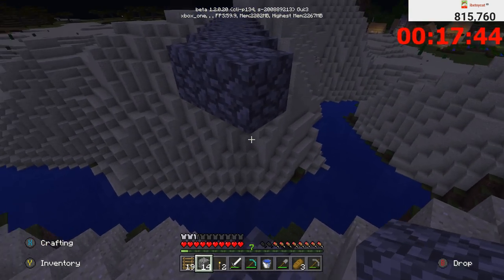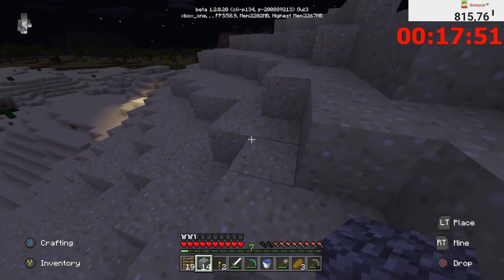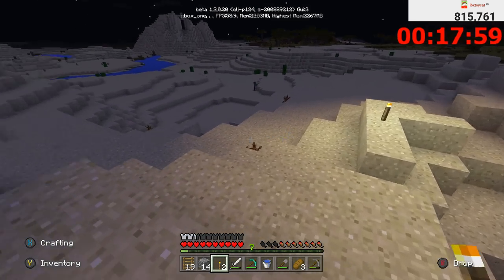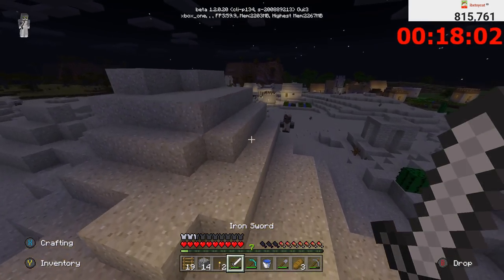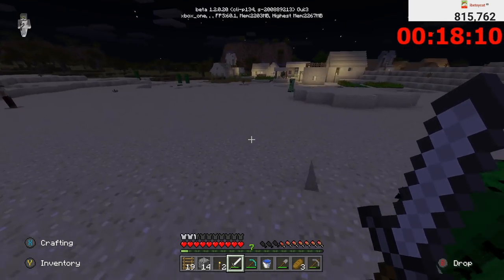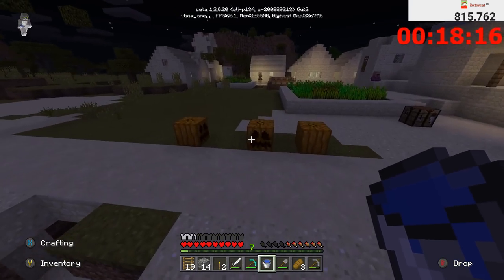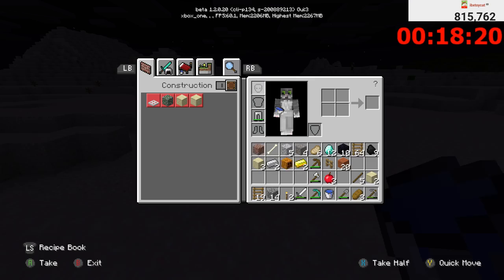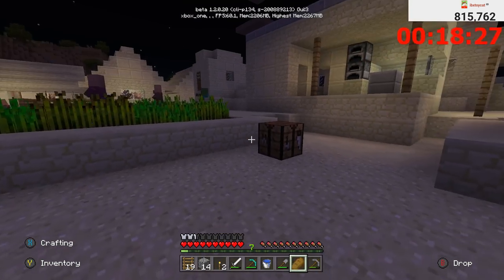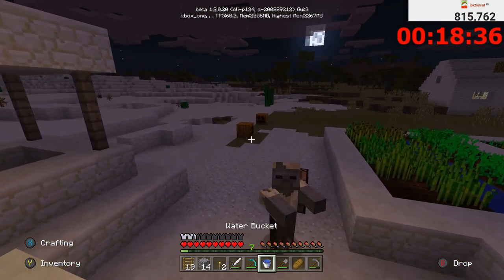Now we go look for endermen — if we can find one it'd be nice, though it's not strictly necessary. Just husks out there, that's all the game wants to give me. We've got a pumpkin conveniently spawned nearby — useful if we're looking at endermen since we can wear it to avoid aggroing them. It looks like we're done with most of what requires us here on the surface. A lot of these villages are going to die tonight — that's the sad truth of speedrunning. Villages die.